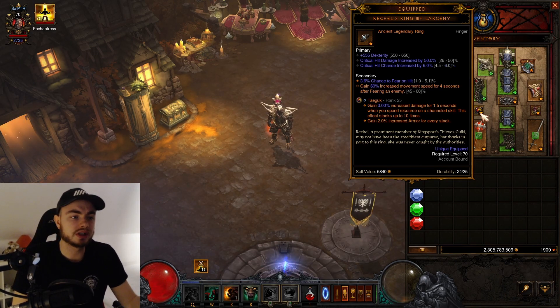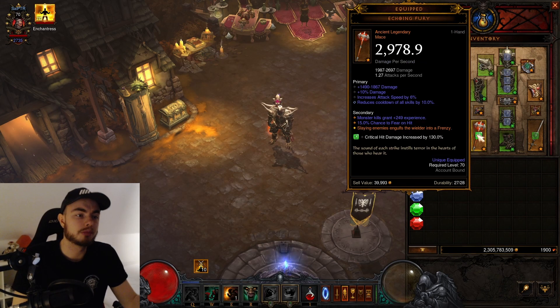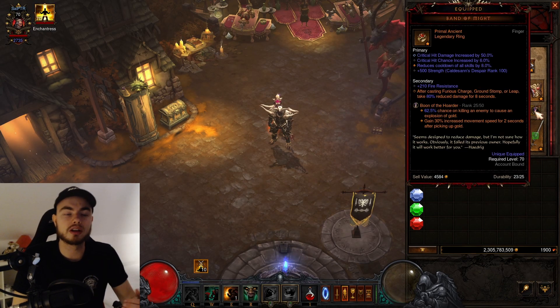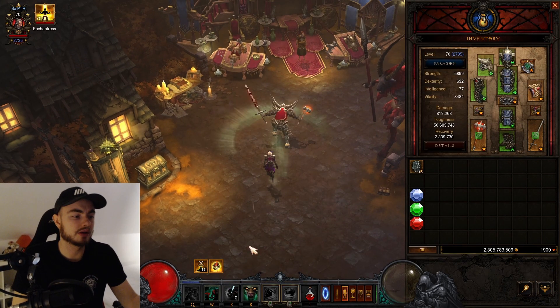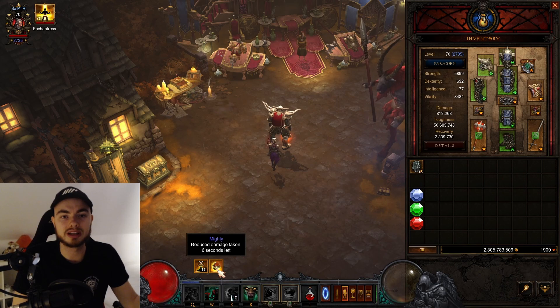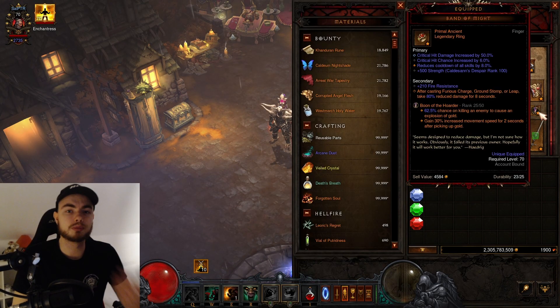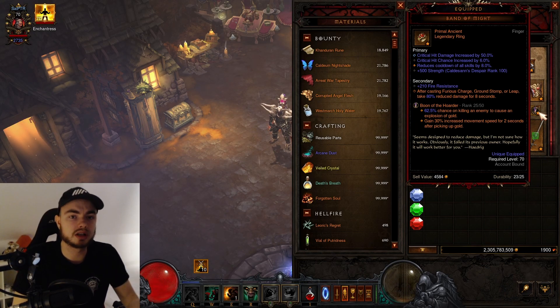For the rings, use Ring of Larceny for increased movement speed. Try to get the secondary high — you want 60% increased movement speed for 4 seconds after you fear an enemy. Get this at least 55 or even higher if you can. Chance to fear on hit is also pretty important, and we also have chance to fear on hit on Echoing Fury, so with these two you should have permanent uptime of the 60% increased movement speed. The other ring is Band of Might — this is basically our toughness. After you charge around you get damage mitigation from it, so make sure you have this up all the time.